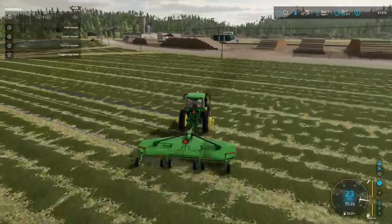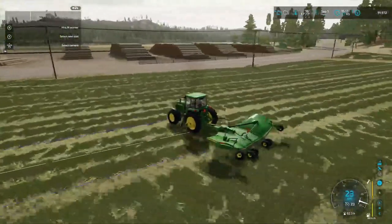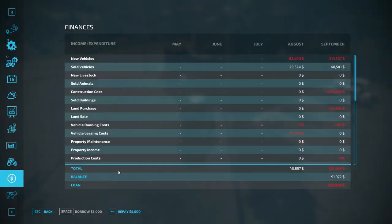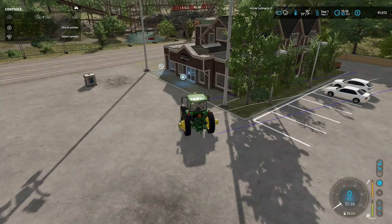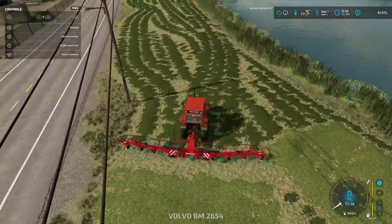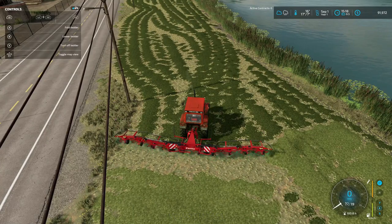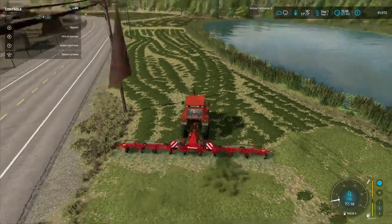I'm going to park this. We're in here and we're fixing to borrow some money, folks. We're at $91,972 and we're going to borrow — oh crap, I can't borrow any more. We'll have to cut some more trees down. Don't fold. Turn on — we'll go ahead and be tedding.